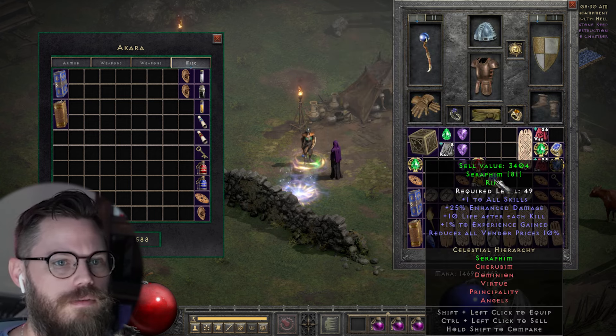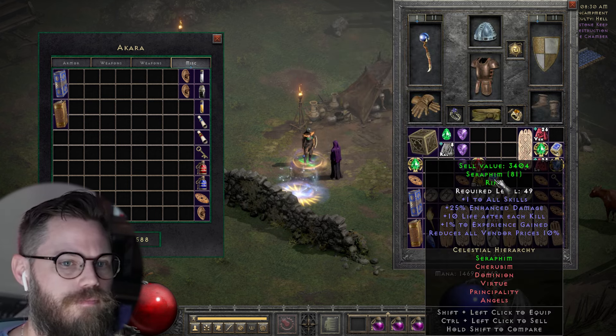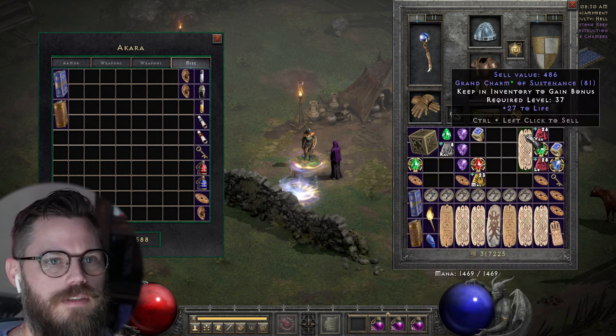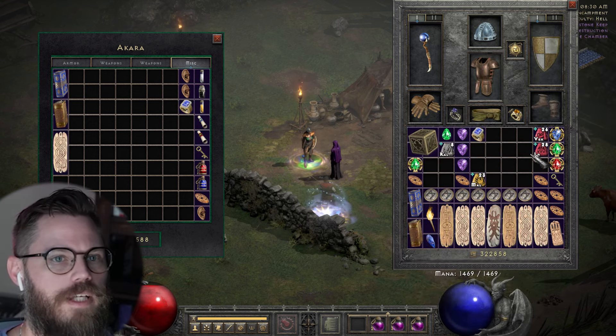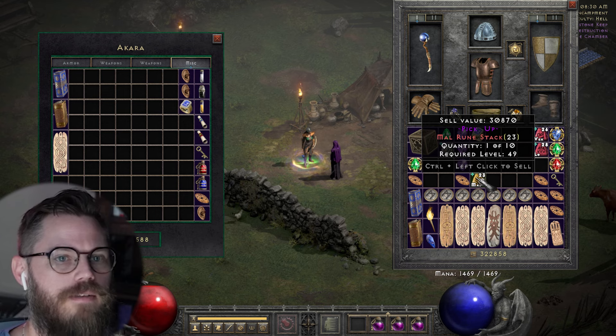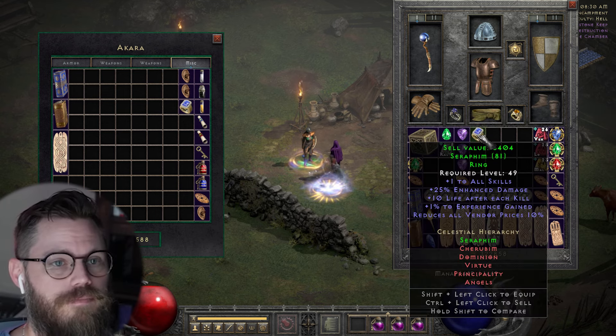I'll toss this in the Seraphim. Ooh, Reduced Skill Requirements 10% — that's going on my vendor girl. Look at that: two Lows, one Vex, and a Mal. That's a good run.